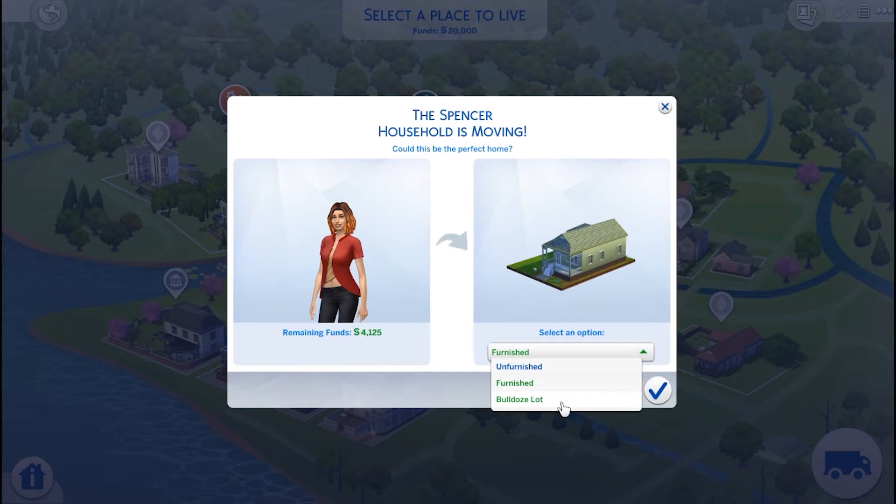Again, bulldozing the lot will give us a little bit more money, but we will have to rebuild the house from scratch. Furnished — basic minimum amenities to meet your sims' needs. And then unfurnished will have the shell of the house, but there will be no plumbing, no appliances, nothing like that.